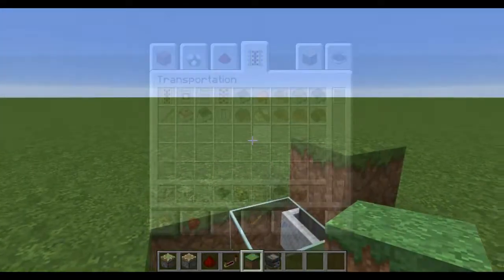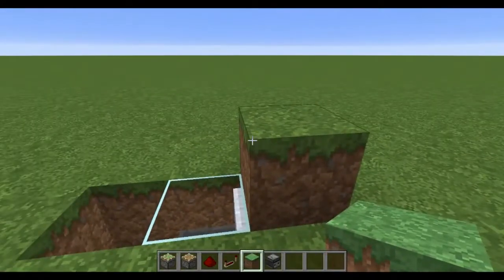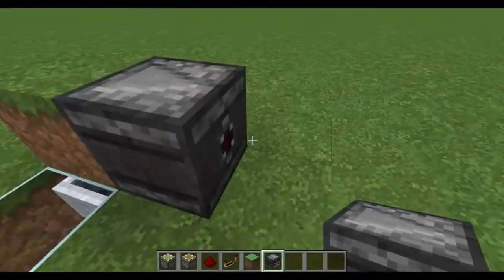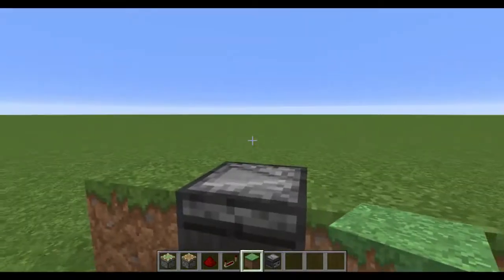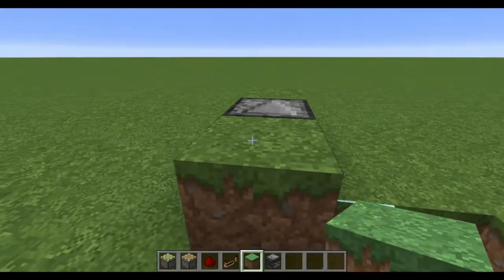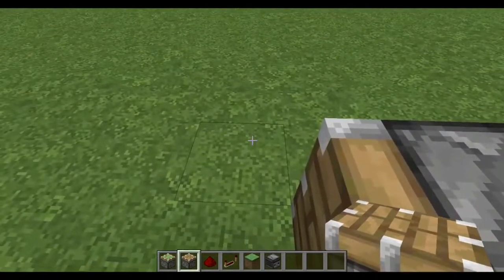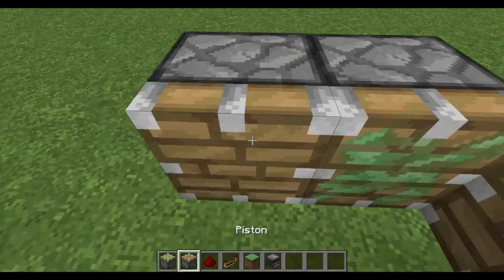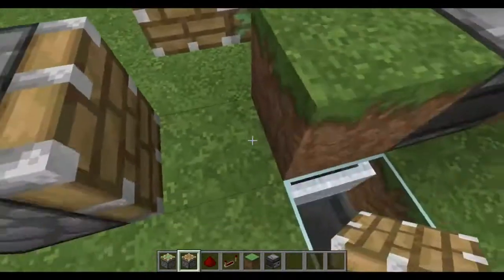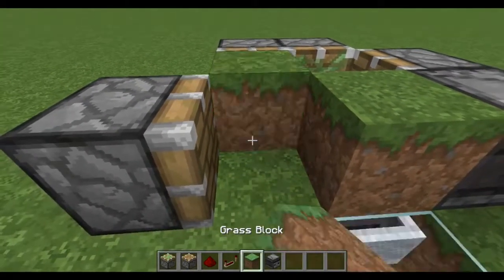Now we're going to place the observer block and the sticky pistons and regular pistons. For the observer block, place it right next to the grass block making sure the redstone output is facing outward for the signal. In front of that place another grass block - I'll use grass blocks throughout the whole thing to help the grass spread easier. Next to the observer block, place a regular piston, then in line with that place the sticky piston facing this way, another regular piston, and the last regular piston in line with one block gap in between. Then place another grass block - this is the one that will keep switching around for the sheep to eat.